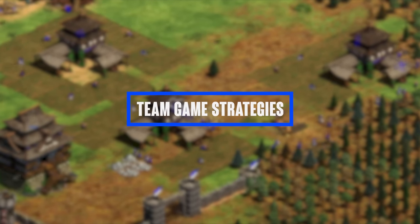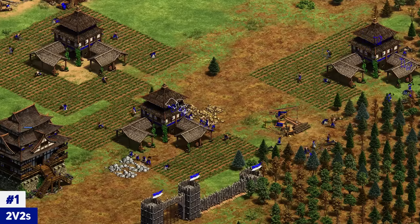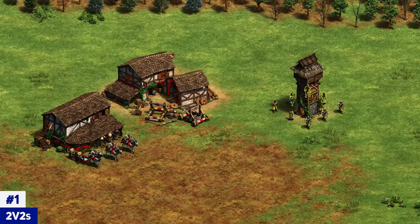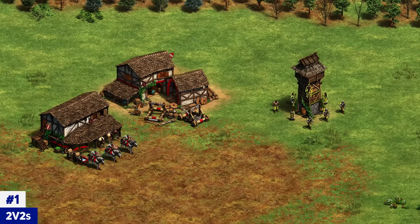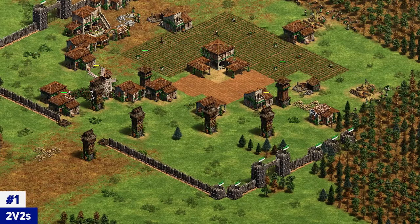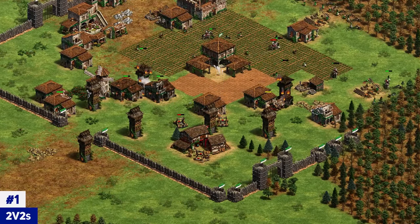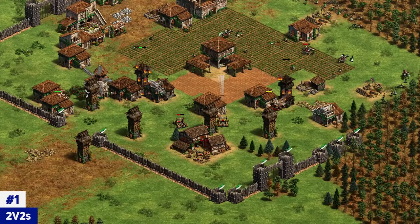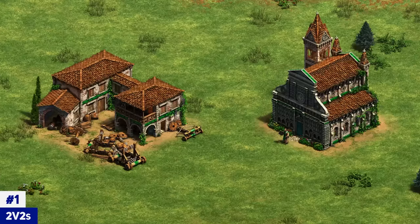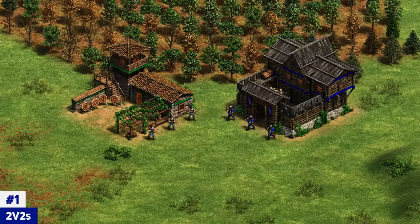In 2v2 Hideout, watch out for combined rushes where one player tower rushes to keep the base open while the other goes fast castle into a siege and knight push. The tower rush player pins an opponent in feudal age, breaks the walls open, and then the castle-age player adds siege and knights to wipe them. If you don't have map control you can't run anywhere, so you can completely die in minutes if you don't respect this. Defend it by using siege and monk defense or by both players making military early to stop those towers from going up.